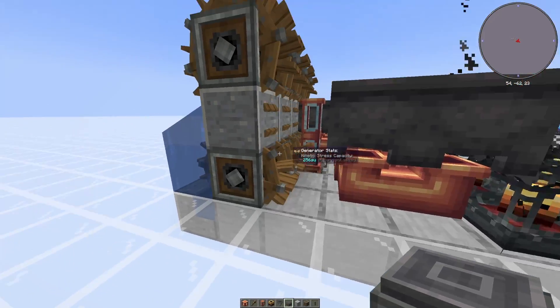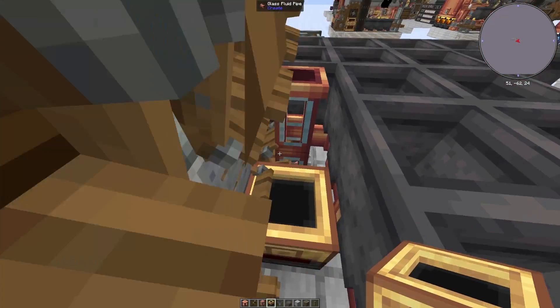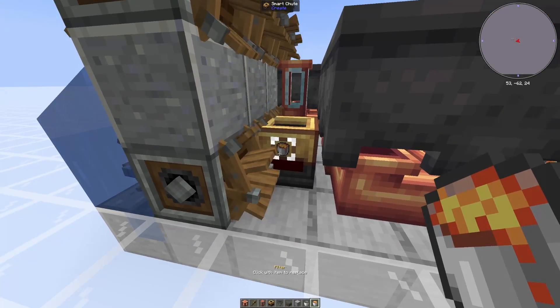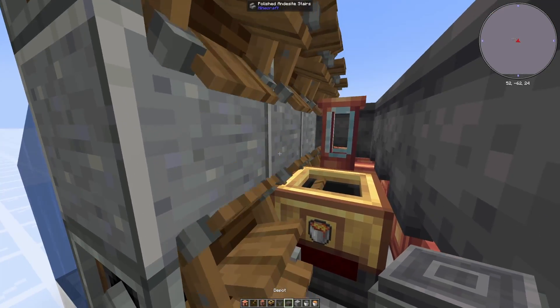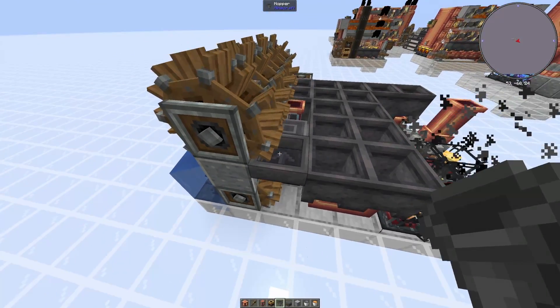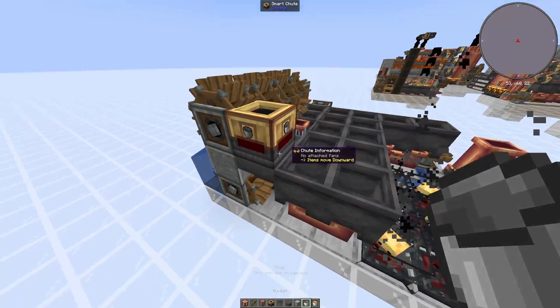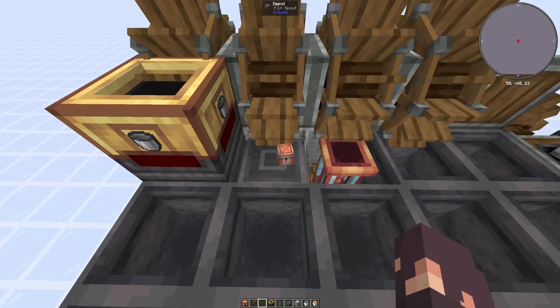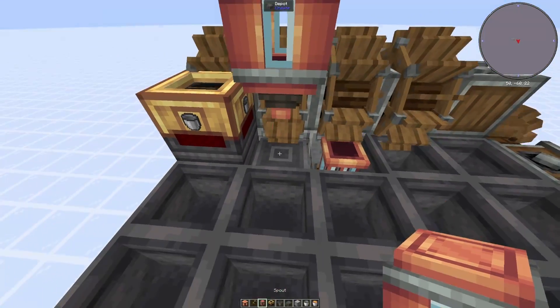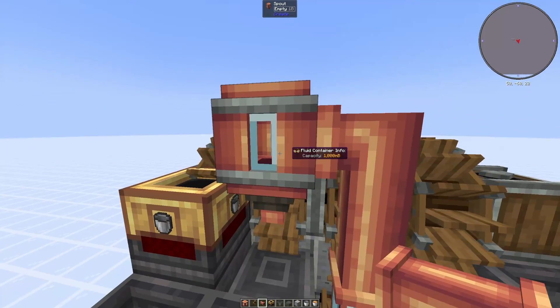Next we're going to move on to the lava refill system. On this block here place a chute and make sure it's filtered to lava buckets only. On top of that place a depot. Into the depot place a hopper and then place another chute with normal buckets. On top of this depot place a spout — it should be one block above — and then connect this pipe to the spout.